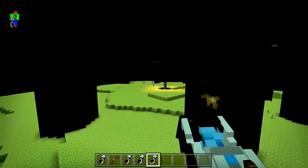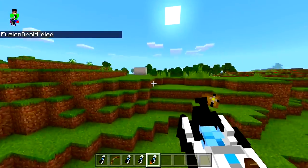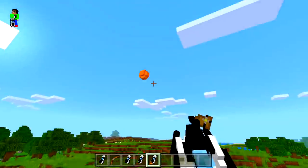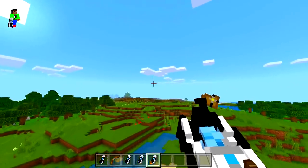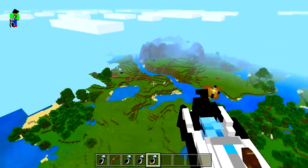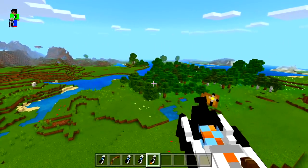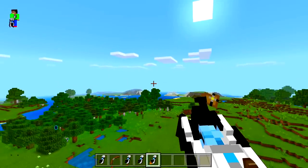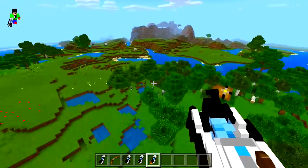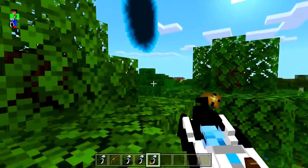That would definitely kill you in survival, but very cool. One last thing I want to try — how far can we actually teleport and shoot this thing? Let's shoot it like that — where does it go? Does it ever hit the ground? It looks like I'd be up in the air. We can shoot it a very far distance and hit that tree — yes, we definitely got the tree.